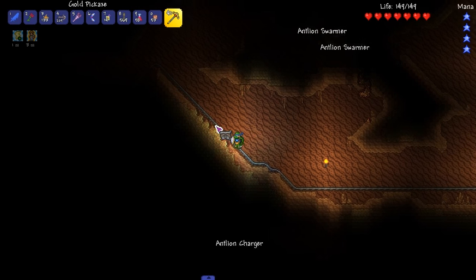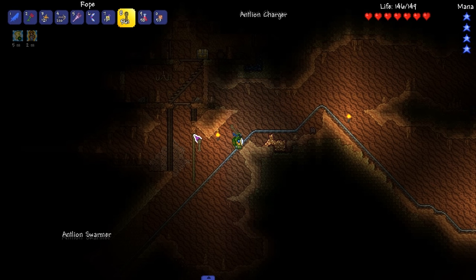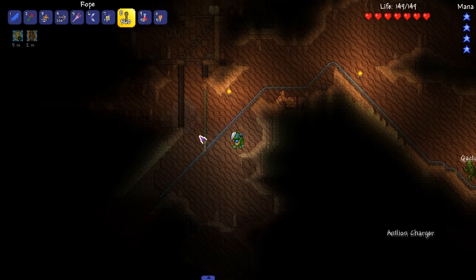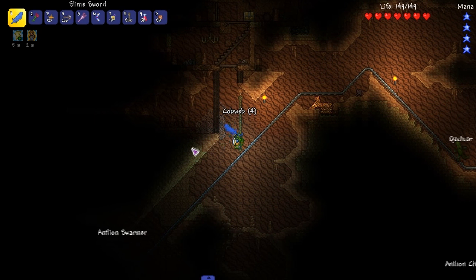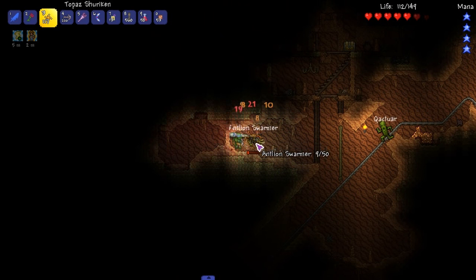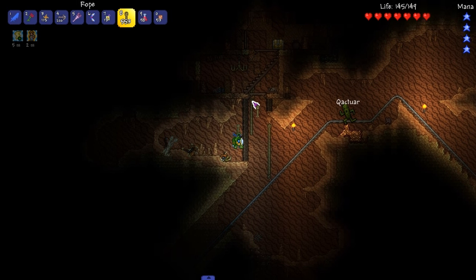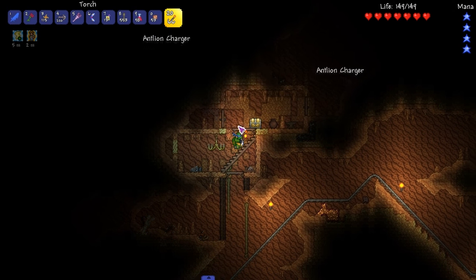Another chest - we're getting tons of chests here. This is ideal for this moment right now. It's good that we are getting them. We got magic dice - our first magic dice!